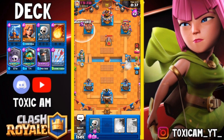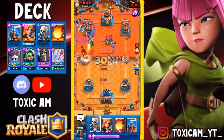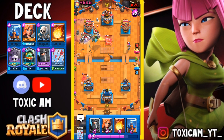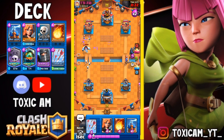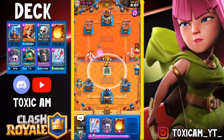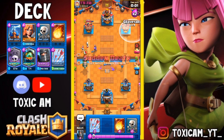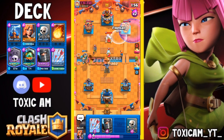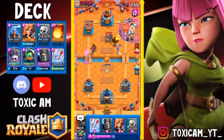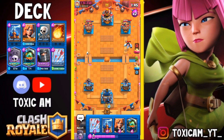Okay, it's time for a Graveyard push. Just gonna ignore this Hog and play Skeletons. So we get the Dark Prince, yeah. Okay, so there's no Inferno Dragon here — he can go for Hog. So now Graveyard this lane, and we are going to Fireball that. This opponent is playing better.